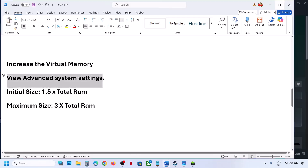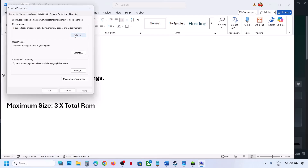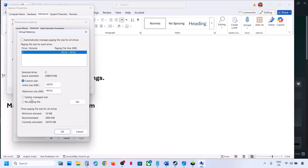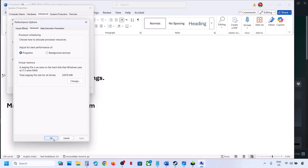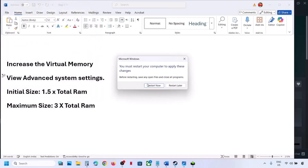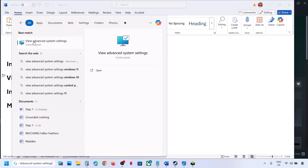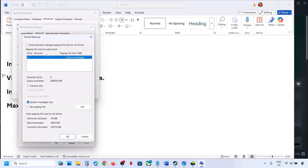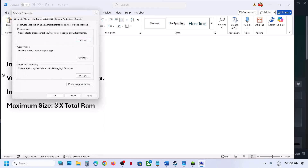If that does not work, type View Advanced System Settings again, go to Settings, Advanced tab, and click Change. Select System Managed Size this time, click Set, click OK and OK, hit Apply, click OK. You will see a Restart option — restart and check. Still not working? Revert to default: type View Advanced System Settings, Settings, Advanced, Change, put a check back on the automatic management box, hit Apply, click OK.